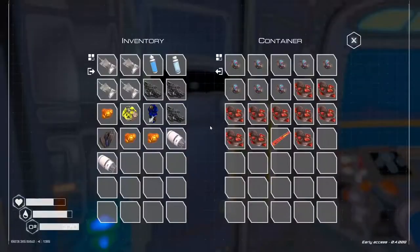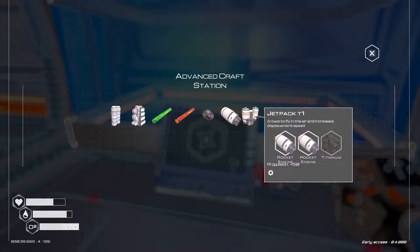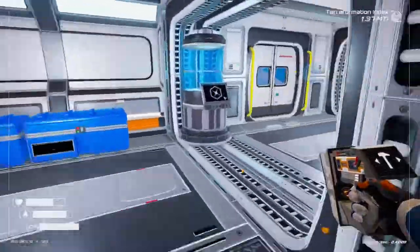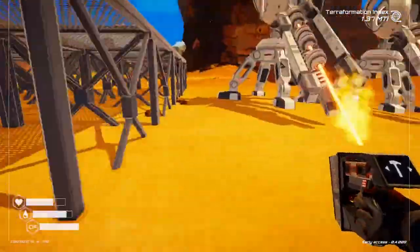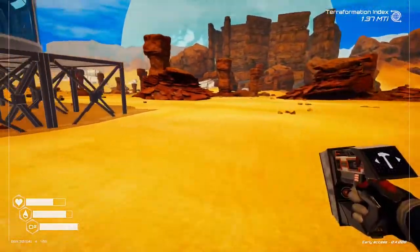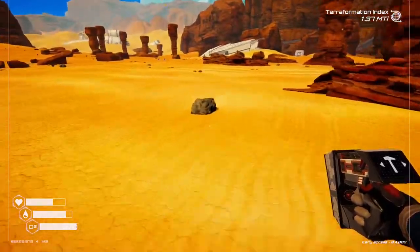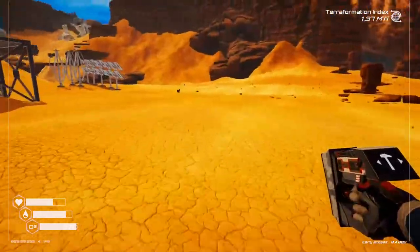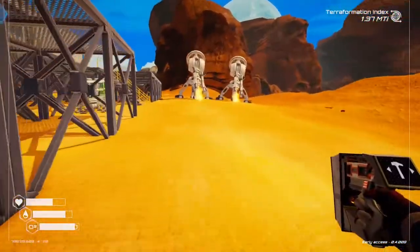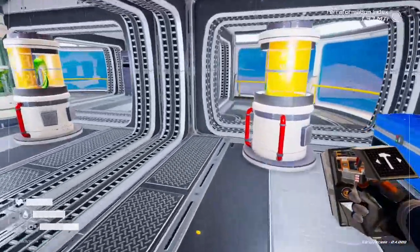I believe we also need titanium. I don't have any - I'm going to have to go out and get some. So we've got the two rocket engines, we just need titanium. Let's go get some titanium real quick, this shouldn't be too hard. Once we've got the jetpack, I might actually get the recycler going - I wonder if we can do something useful with that.